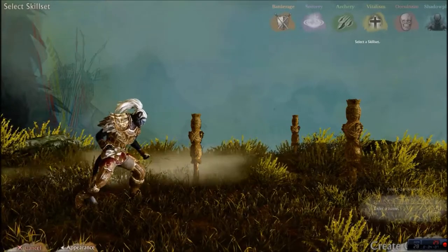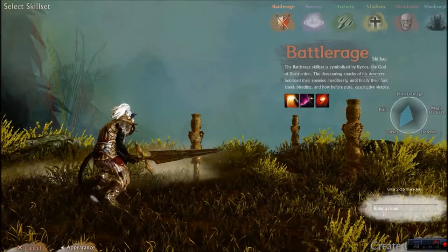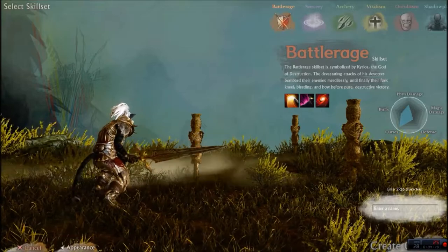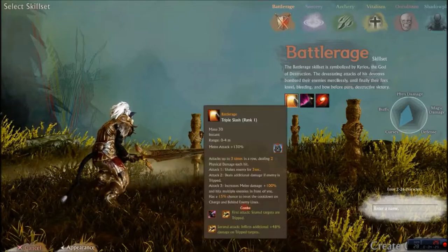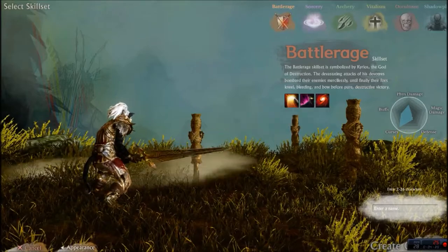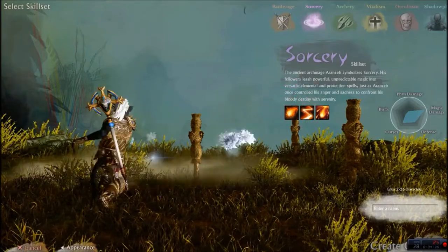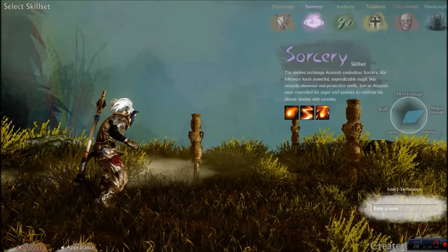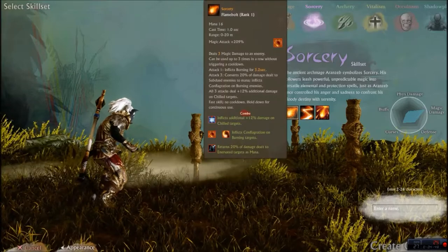We have the different skill sets here. We have Battle Rage — the Battle Rage skill set is symbolized by Kyrios, the god of destruction. The devastating attacks of his devotees bombard their enemies mercilessly until their foes kneel bleeding and bow before pure destructive victory. Next we have Sorcery — the ancient archmage Aranzeb symbolizes sorcery. His followers leash powerful unpredictable magic into versatile elemental and protection spells, just as Aranzeb once controlled his anger and sadness to confront his bloody destiny with serenity.